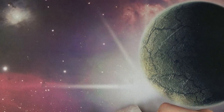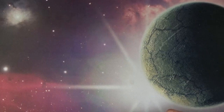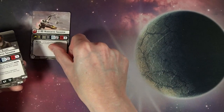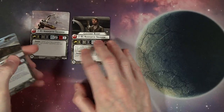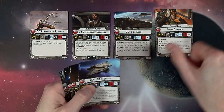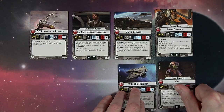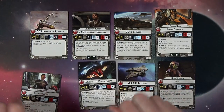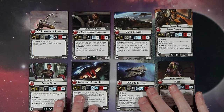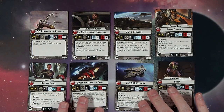So there are the Z-95s and Lieutenant Blount, the E-wing with Corran Horn, the Ghost (Hera), and the Lancer class pursuit craft — AKA the Shadowcaster — with Ketsu in there.